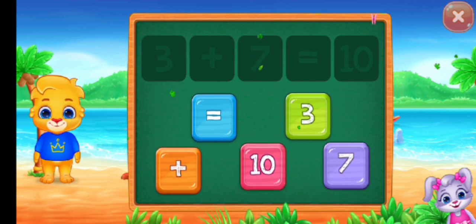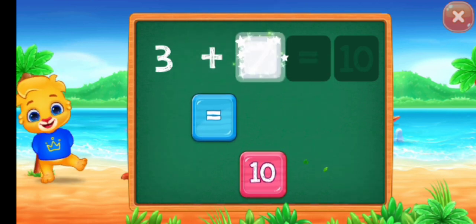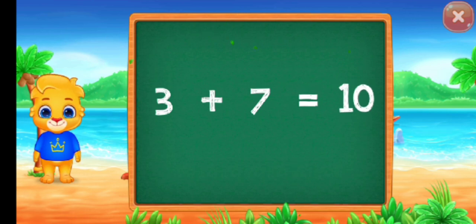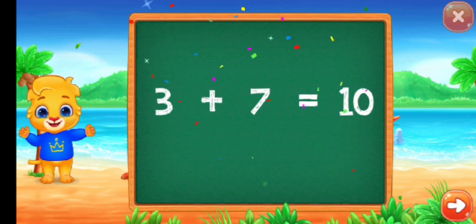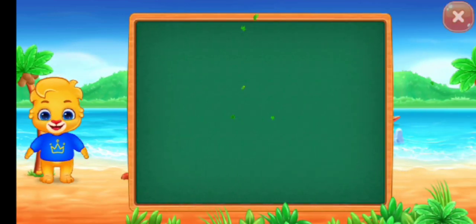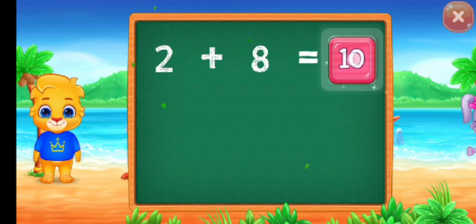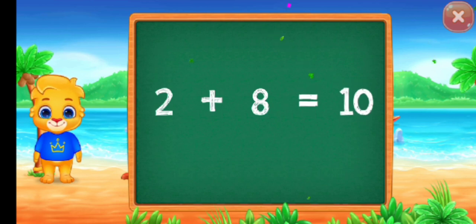You can do it! Three plus seven equals ten. Good job! Woo-hoo! Three plus seven equals ten. Two plus eight equals ten. Well done! Woo-hoo! Two plus eight equals ten. Pick a sticker!